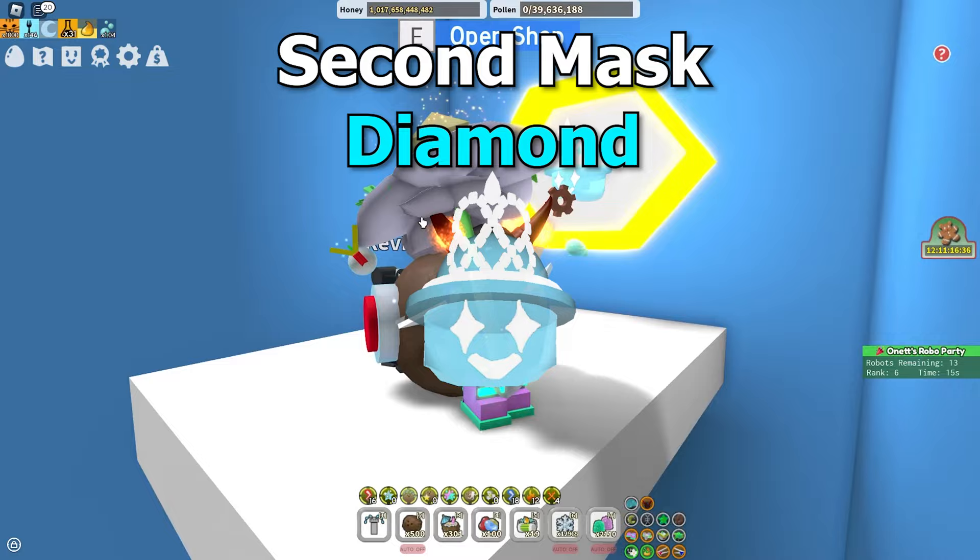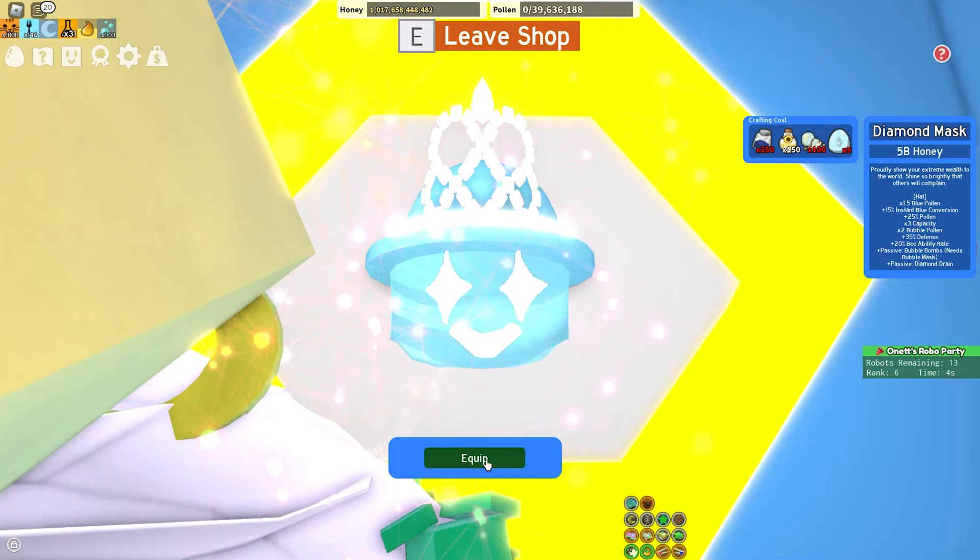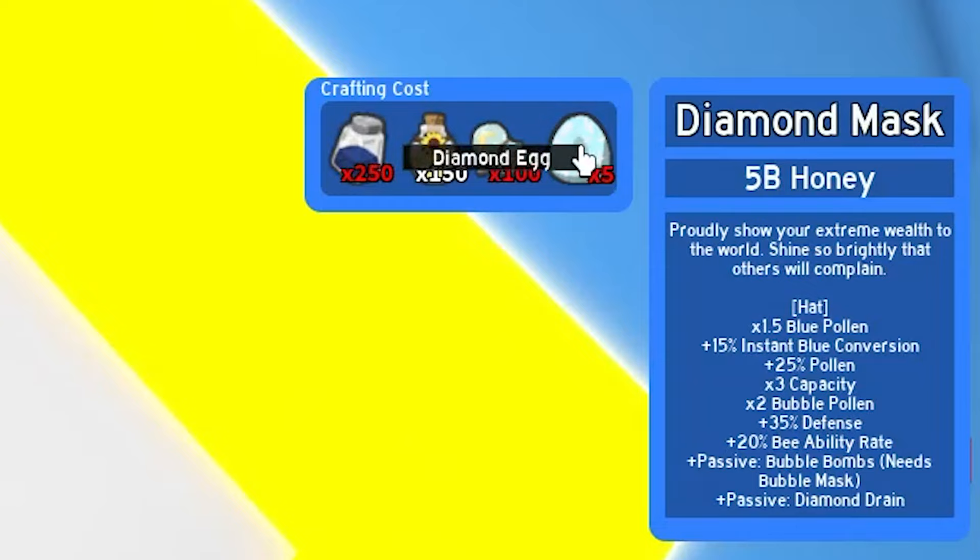The next mask is the Diamond Mask - it's like the Demon Mask but more blue-orientated. It costs 250 blue extract, 150 oil, 100 glitter, and five diamond eggs. The five diamond eggs is what makes it so hard to get - that's a pain. It costs 5 billion honey, which is usually how much end-game masks cost. It says 'proudly show your extreme wealth to the world, shine so brightly that others will complain.'